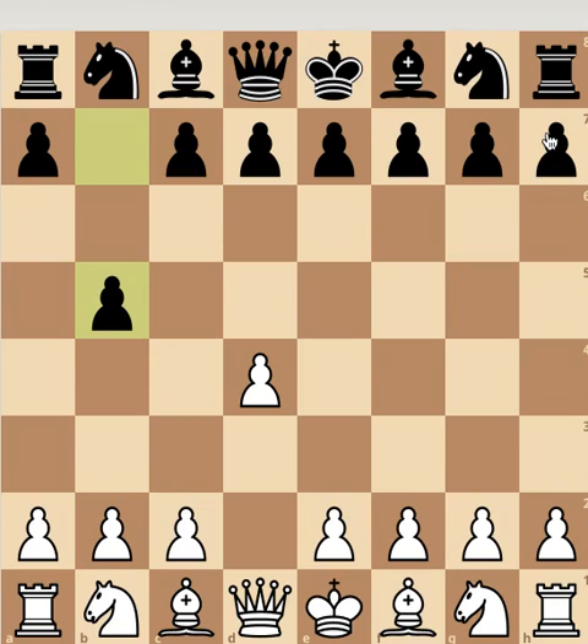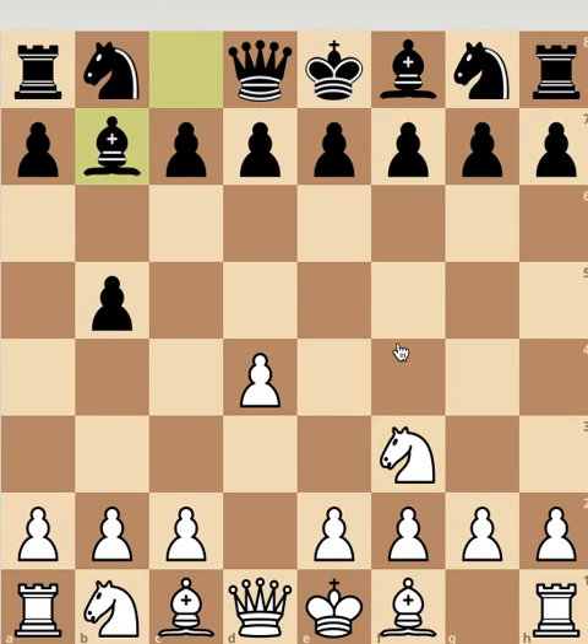Instead of playing e4 and going into an open prep, we will play Nf3. Now your opponent will be thinking, because if he's not, he's a bad player. But no one is going to be prepared against this because no one sees this coming, so you have an advantage. Now we get Bb7 — many people play a6 first, but Bb7 is played here because Black is hoping I push the pawn and try some crazy structure to get it to the center. But I'm not going to do that. Bf4 — now the opponent just struggles on the board.